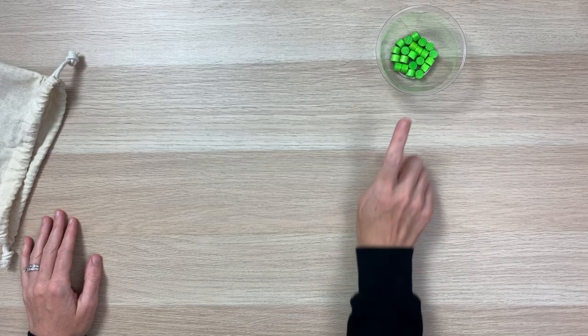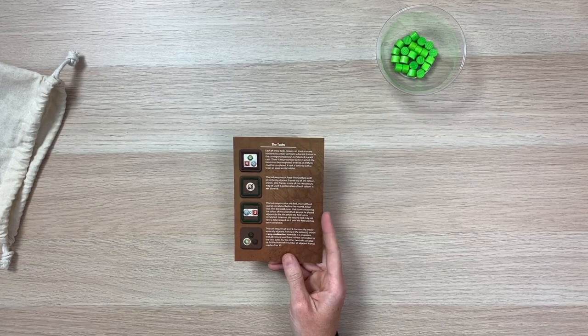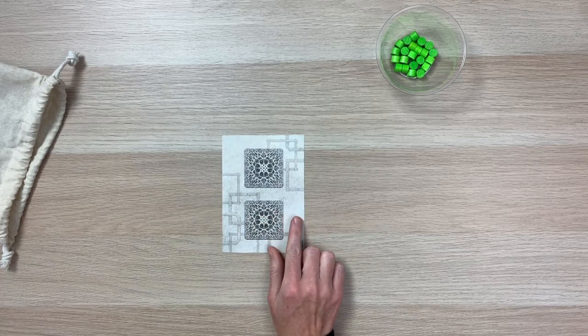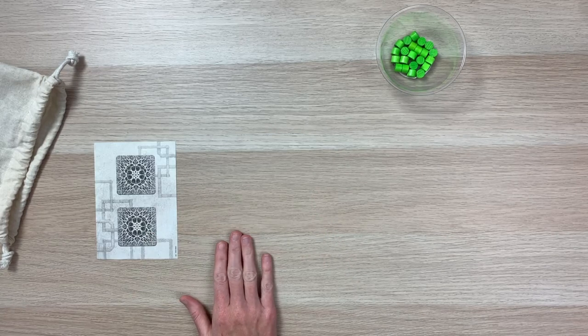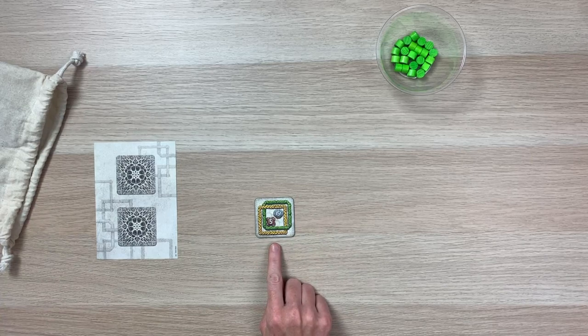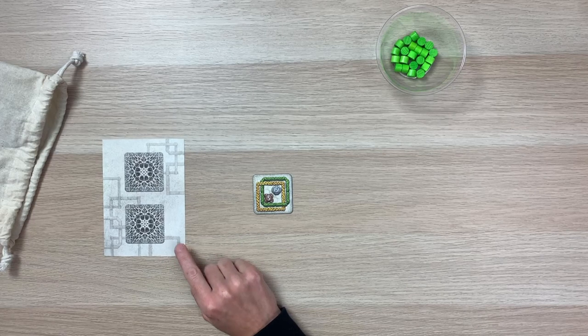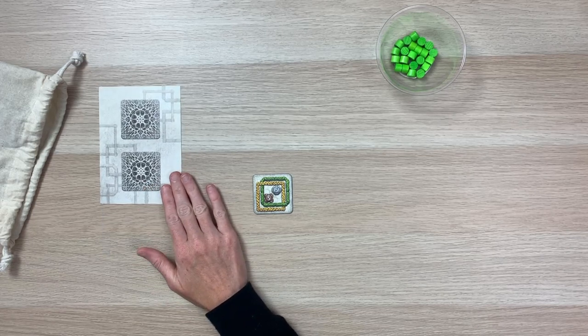If you know anything about me, you know I love a game that offers a solo variant, and Framework does. For the solo variant, you only need to select your preferred color of score tokens — make sure you grab all 22. Framework also comes with a tile task overview card, and on the back side is a component you'll need for the solo game called the storage card. When playing solo, you draw one tile at a time and can decide to play it in your display or house it on the storage card. If you really want a challenging game, you can remove the storage card completely.